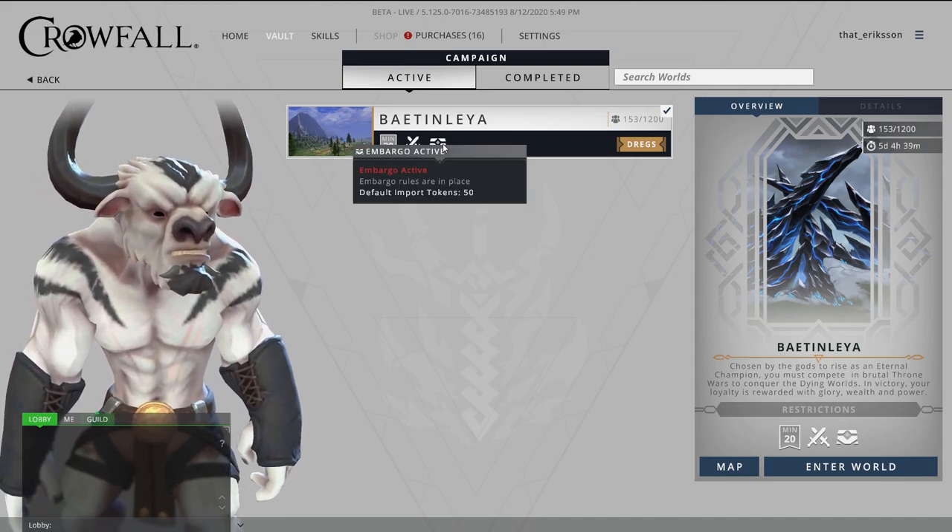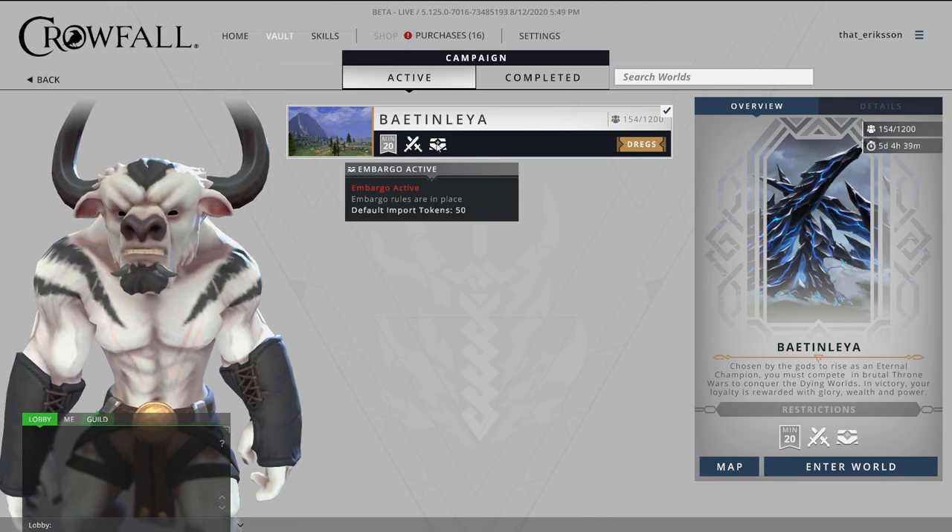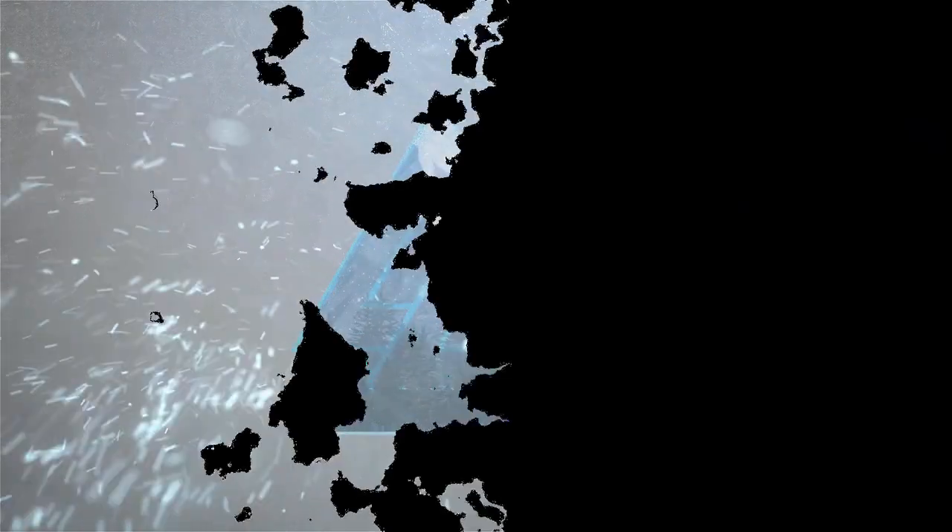You can see this by going to Campaign and clicking Browse Campaigns. You'll see a little chest icon that says 'embargo active — rules are in place.' The default import tokens are 50, so you would only be able to bring over 50 items from your account vault into that particular campaign. Keep that in mind when getting ready in God's Reach before moving over.